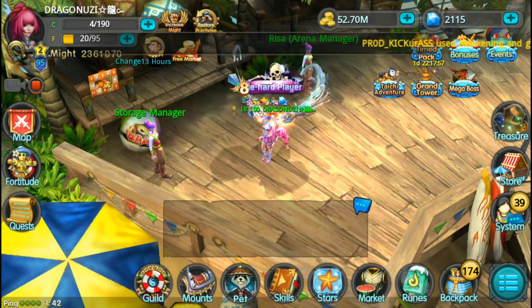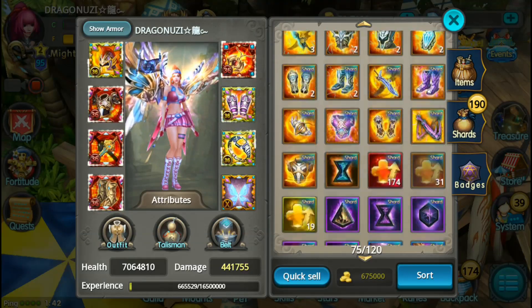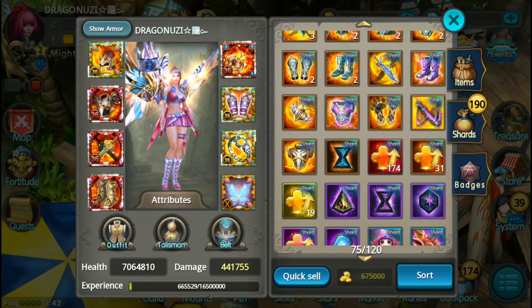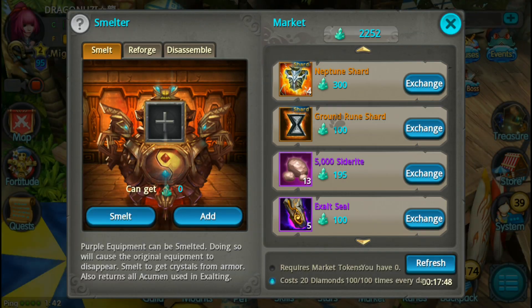What is going on guys, Shayin is here. I finally got enough materials for a red tilesman rune — that took me forever. A lot of market crystals.